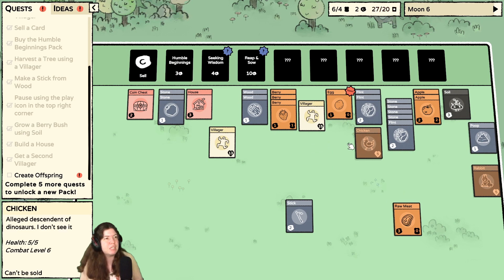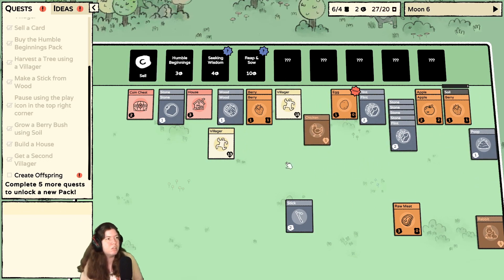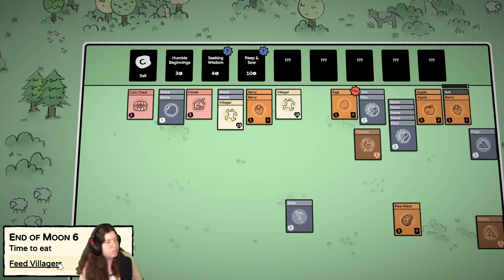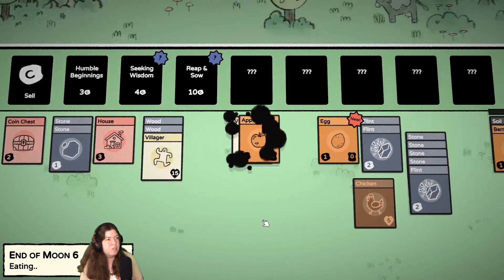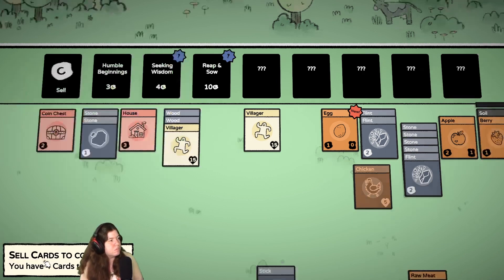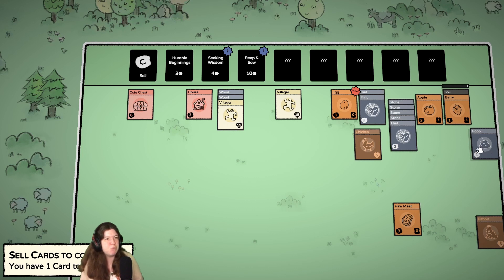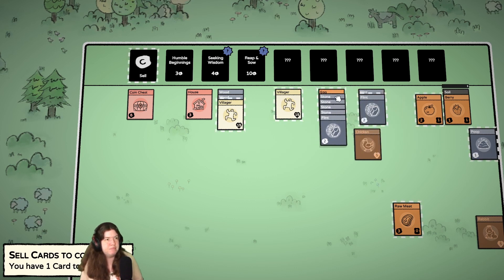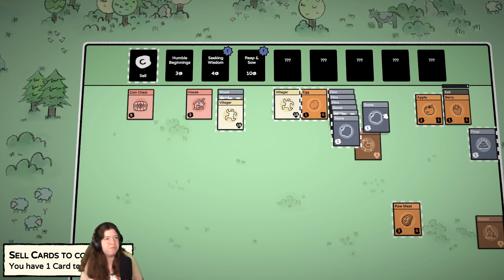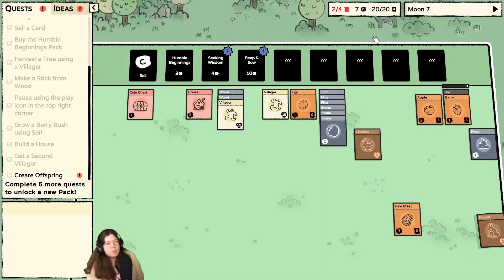We're too close — I guess we can sell them at the end. So it needs to have a berry in it. Oh, they are only one food — they're just worth two money. Okay, four cards too many. I'm sure we'll get more poop. I did not mean to stack it like that. Let's sell one of these because I might still want that. So is it always 20 cards?